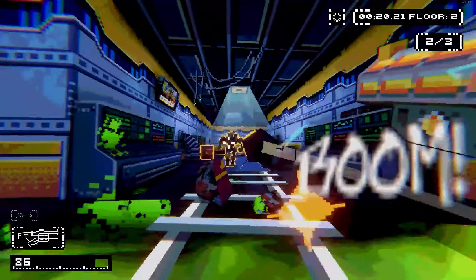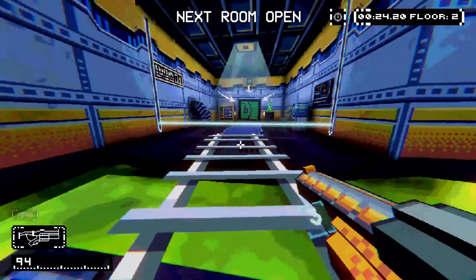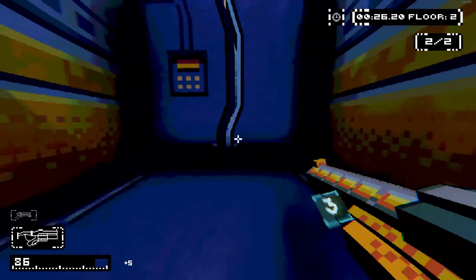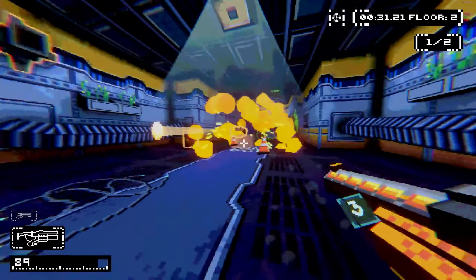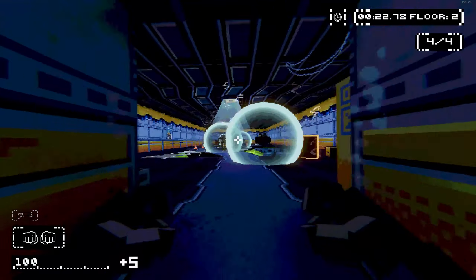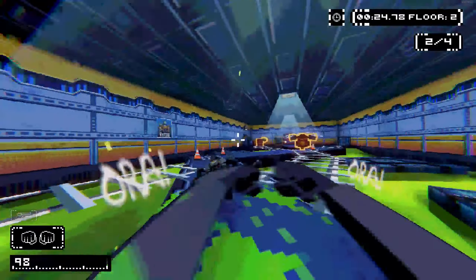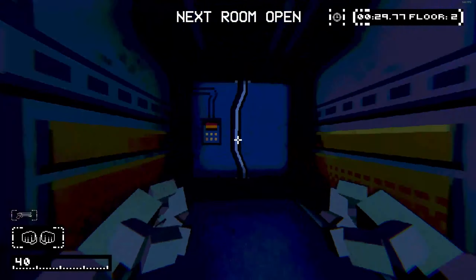No clue why they call it a grenade gun, but whatever. The pistol is your all-rounder, the SMG is all aim no brain. The shotgun felt fairly inconsistent to me, and the grenade gun was just kind of uninteresting. But there is a fifth weapon — the fists — which honestly may be the best weapon in the game. Each punch you throw gives out an Aura visual effect, and I do love me some JoJo.